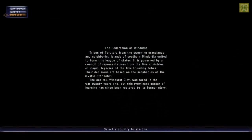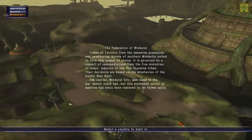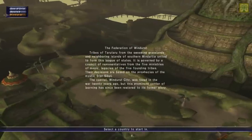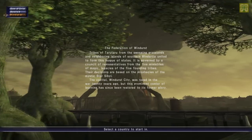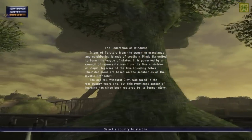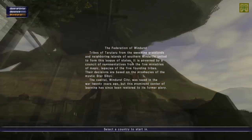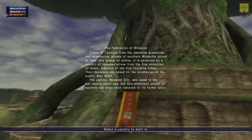And then we get the best nation of all - the Federation of Windurst. This is where the Tarus come from and the Mithra emigrated here during the war and they helped out. Our place is ruled by a seeress called the Star Sybil who can see the future and governs via that. Our government is made up of five ministries which all deal in different forms of magic and help the Star Sybil rule the country. Windurst is basically just trees and water and it's very pretty - in my opinion, it's the best nation.